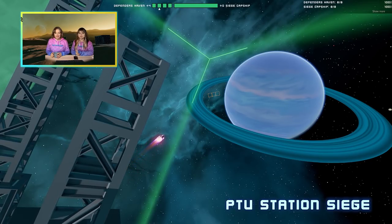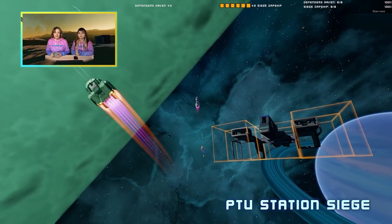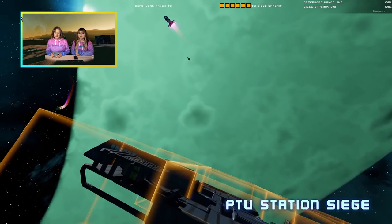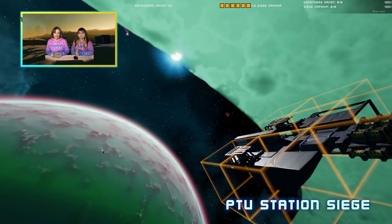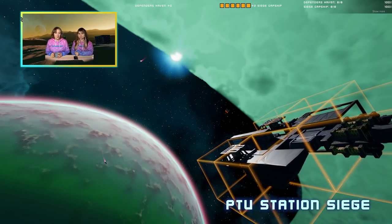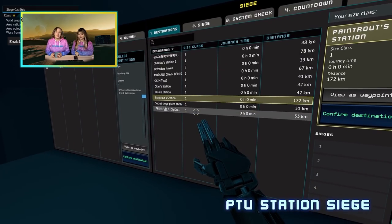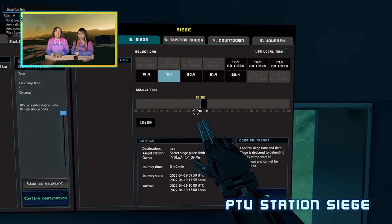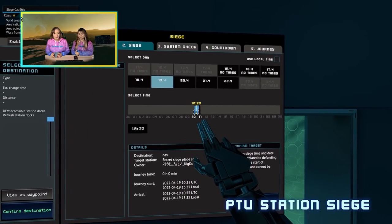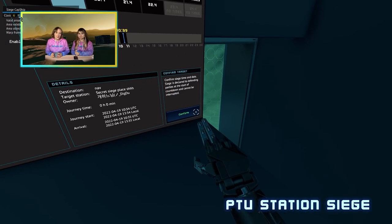Station Siege is a mechanic that can be used to attack and possibly capture someone else's station. Station Capture gameplay brings a new type of purpose for PvP along with more clear goals to work towards. In short, how Station Siege works is you need a military capital ship with a siege terminal and a shield breaker installed in it, you choose which station to attack, select one of the time slots the target station has allocated and confirm it. Then you'll just need to wait for the siege to start.